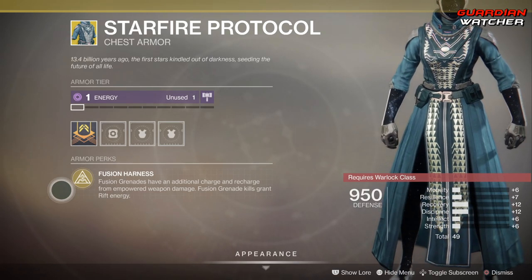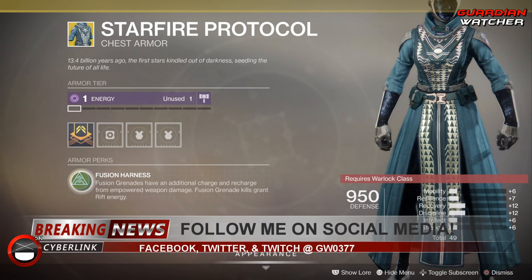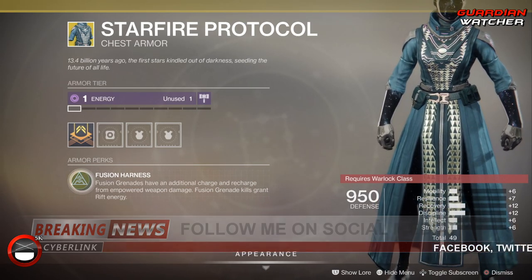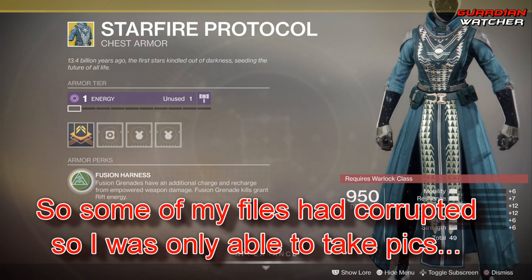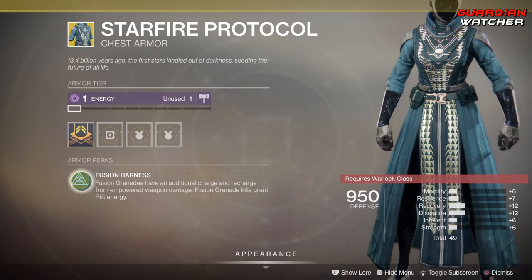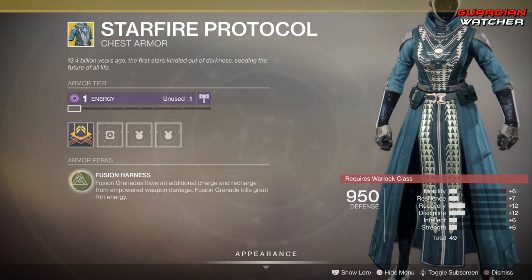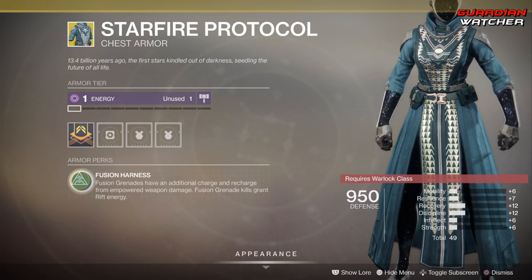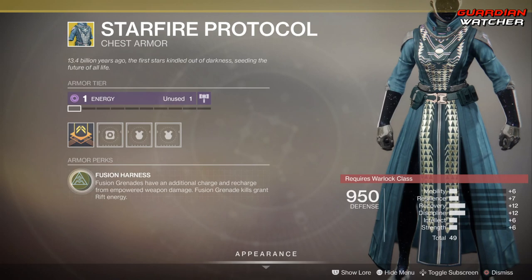This has a plus 12 in Recovery and Discipline, which is decent for a Warlock. However, higher Discipline and grenades for any class would probably be better overall. Fusion grenades since Destiny 2 are not what they were in Destiny 1 — they can't one-shot kill and can only finish an enemy off if they're already damaged. It's an okay exotic, not top tier, but you can still kill ads in PvE very easily. I'd rate it Tier 2.5 to Tier 3 in PvP, and Tier 2 to 2.5 in PvE.